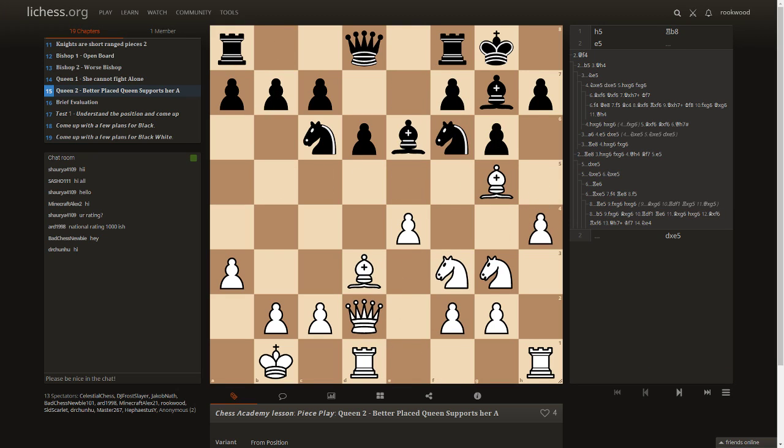Anyway, I was showing a couple of continuations for attacking in this position. The key idea is that your queen is the best supporting piece — use it with the rest of your pieces to create your plans.